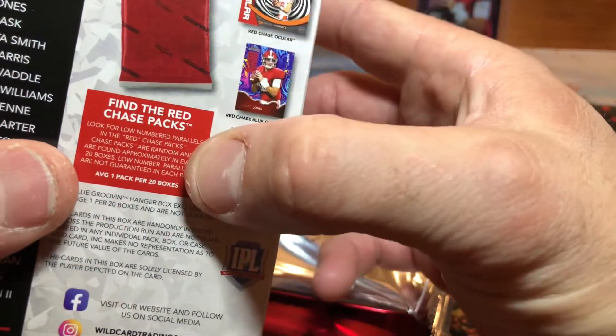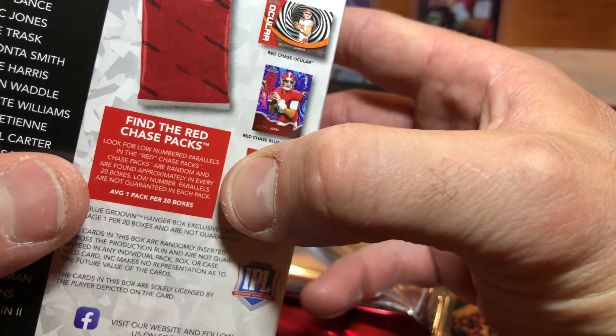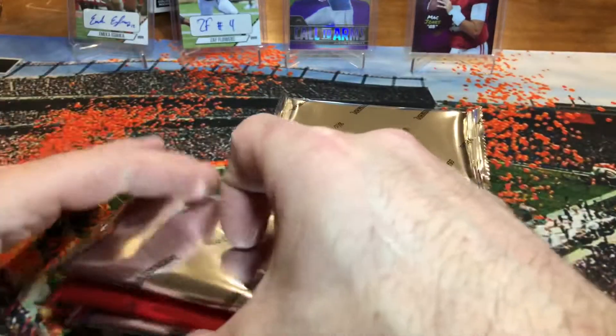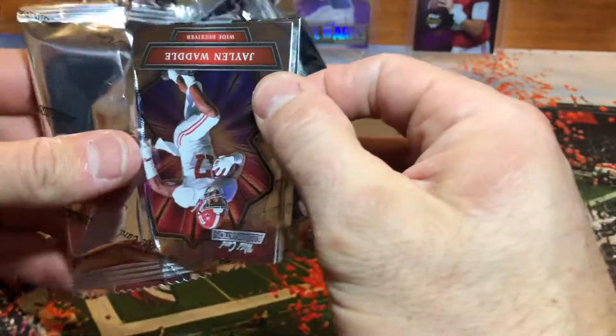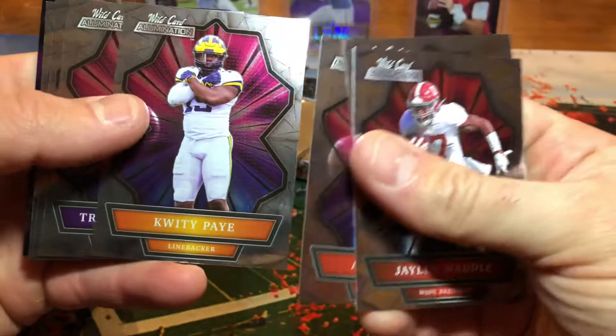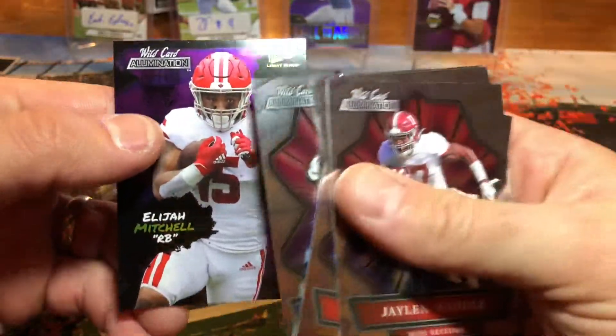It says: find the red chase packs, look for low-number parallels in the red chase packs. Chase packs are randomly inserted one in every twenty — parallels are not guaranteed in each pack. I pick the best pack — I always do pick the best packs. Jalen Waddle — nice. Davis Mills, starting quarterback for the Texans. Sage Theret and Elijah Mitchell. Sleeved up the Mac Jones.